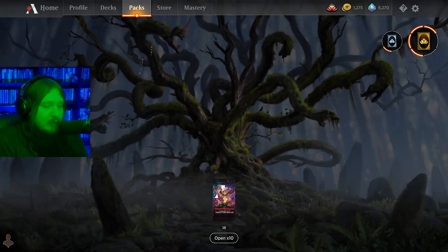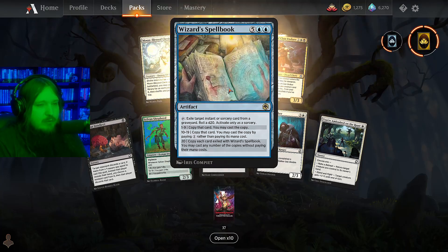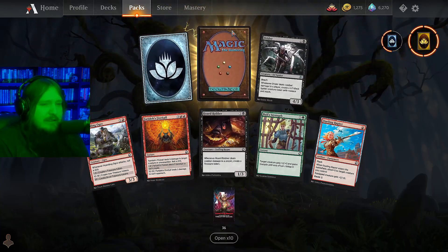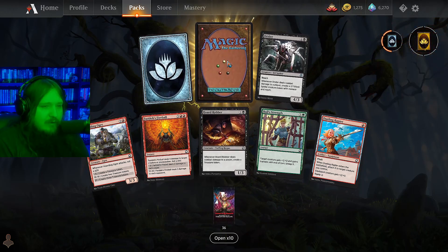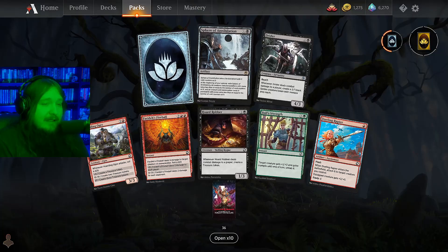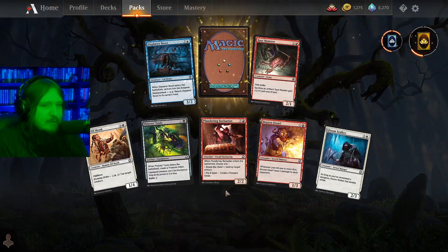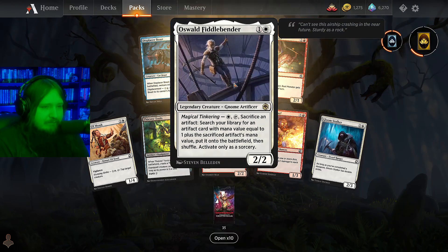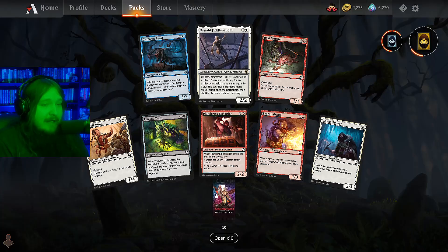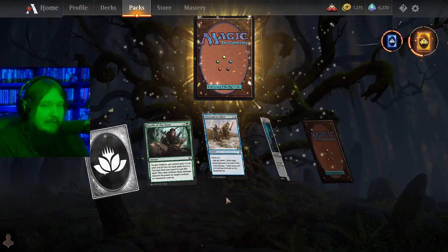I only need one Volo if I'm going to play Brawl, which I'm not. Wizard Spell Book - not really played. Give me something actually good please. Sphere of Annihilation - that's sort of played, it's a removal board wipe thing. Oswald Fiddlebender - that was played a little bit in Modern, I've seen Modern affinity decks playing that, it's actually kind of good.